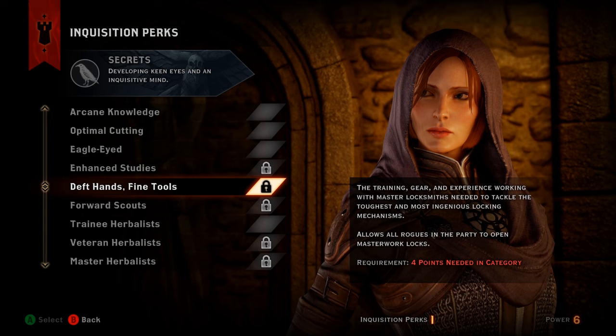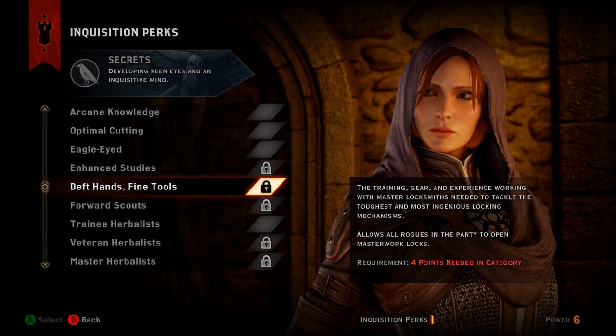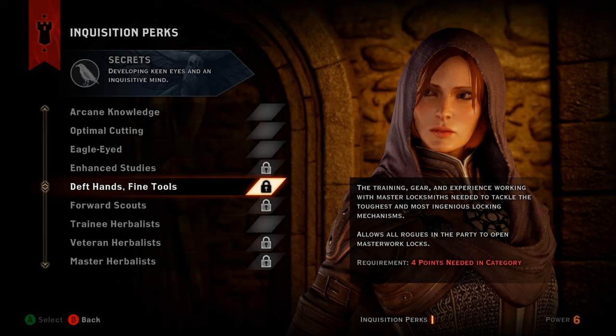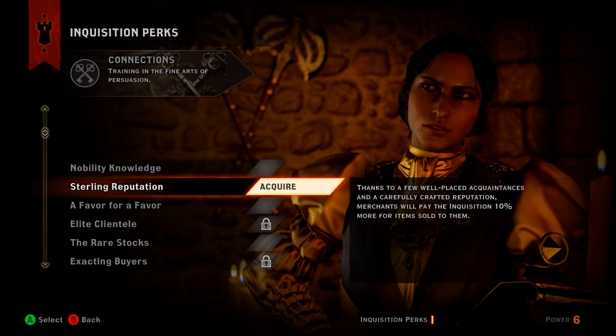Number 9 is Deft Hands Fine Tools from the Secrets category. The training, gear, and experience working with master locksmiths allows all rogues in the party to open masterwork locks. Rogues normally handle simple locks, but Deft Hands Fine Tools lets them open more difficult locks and access rooms that may contain rare schematics or high quality materials.